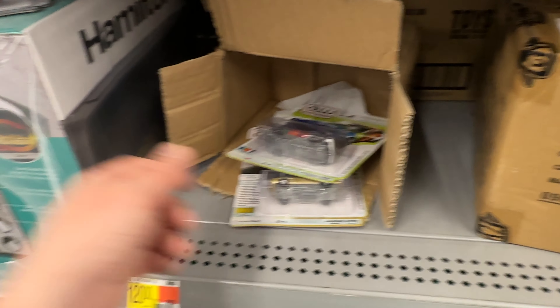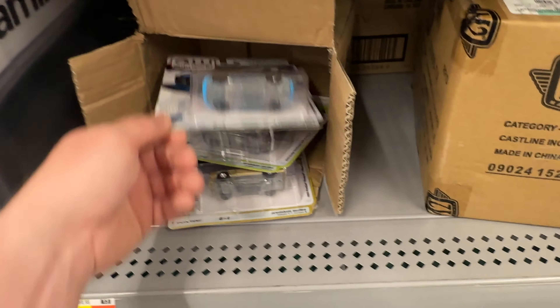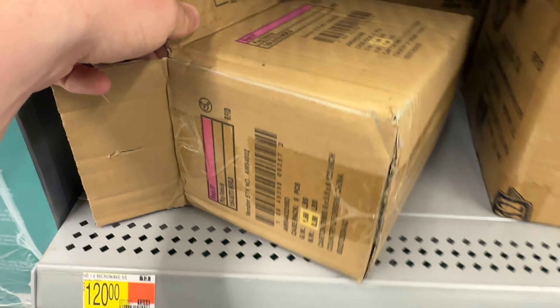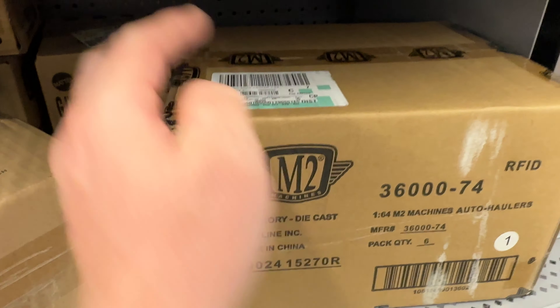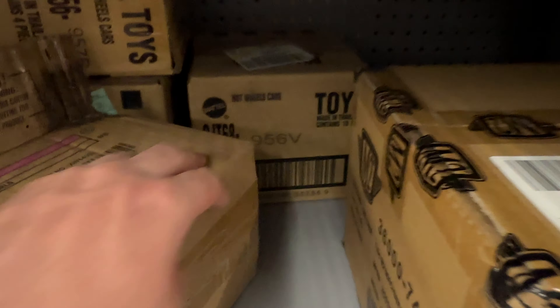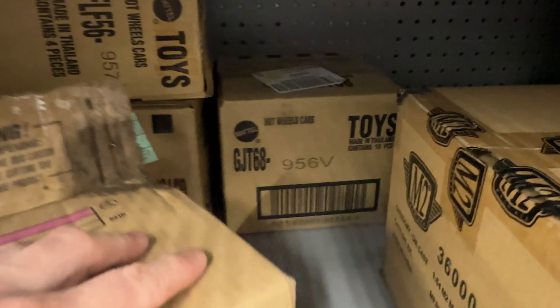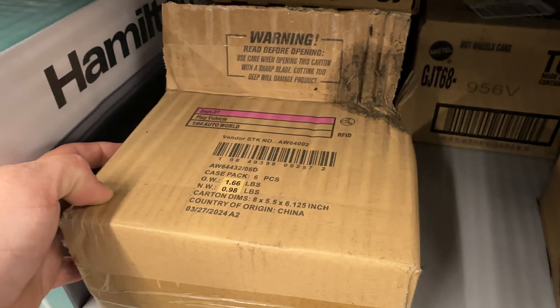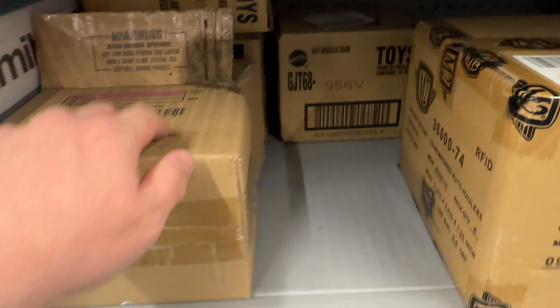If you're looking for an Auto World box, this is what they look like. It's kind of hard to tell — it doesn't have big M2 tape on it, it doesn't say Mattel Hot Wheels or car toys all over it. So it's not that obvious and pretty hard to spot. Keep an eye out for that.